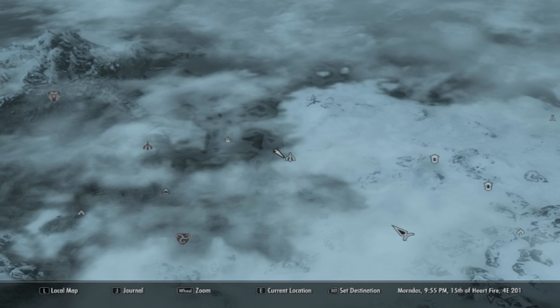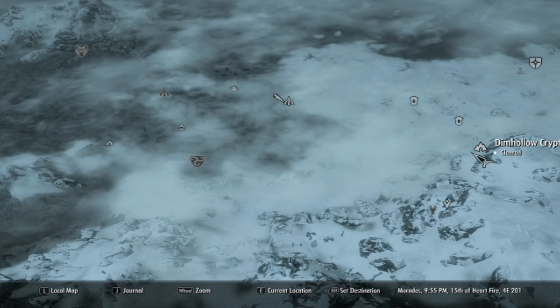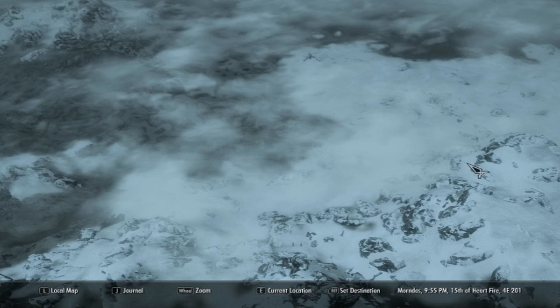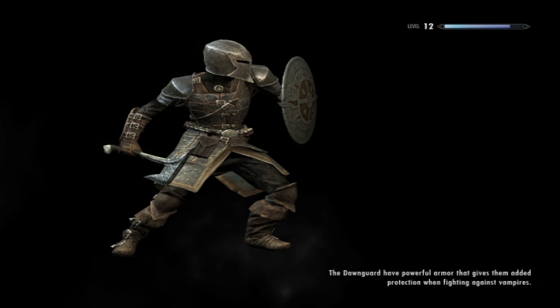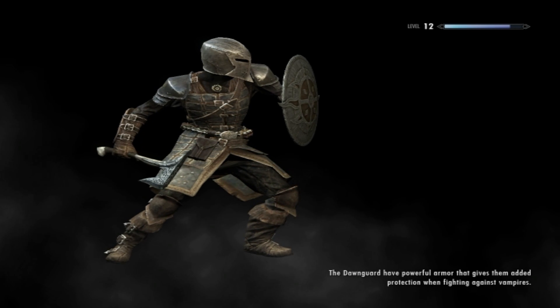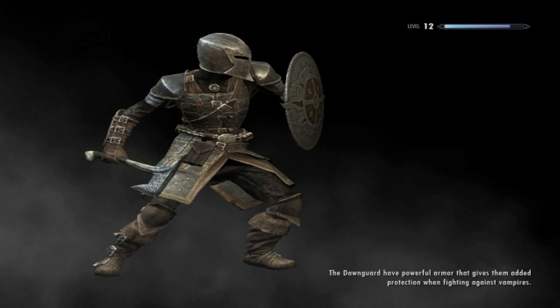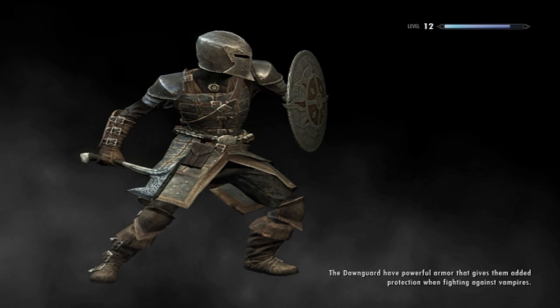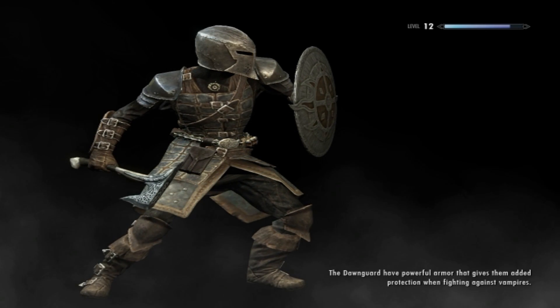Where is the dragon? Dim Hollow Crypt — can I connect? No, I want to fast travel there. It's better to fast travel than to walk, you know. But this is a bloody nice armor too, it's the Dawnguard armor. The Dawnguard wear powerful armor that gives them added protection when fighting against vampires. That's nice.